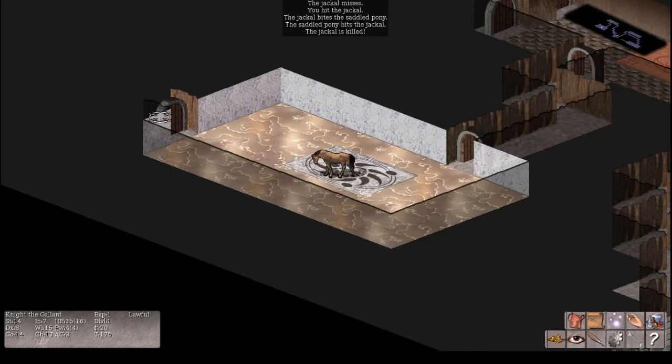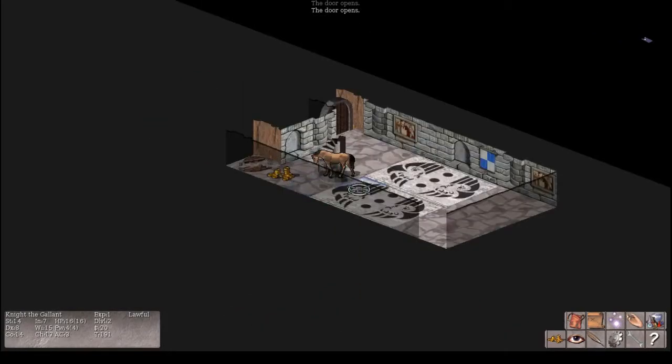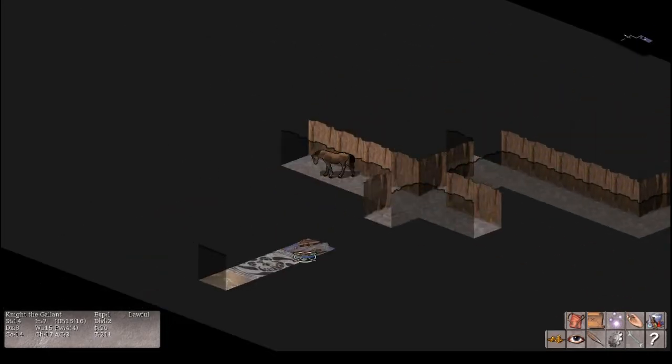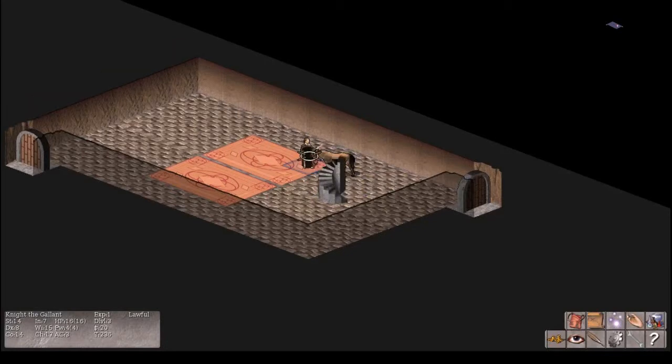Knights can identify all weapons and non-magical armor from the beginning. They also have the special intrinsic ability to jump like a knight piece in chess. They're able to turn undead, and their special spell is Turn Undead. You can jump over traps and around monsters while you're on your horse. That's a neat class with a lot of neat things about it.